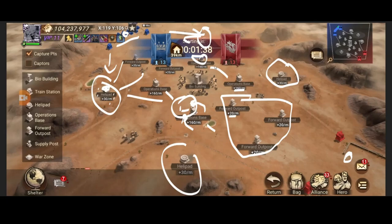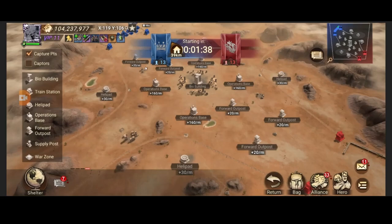The common issue is either over-focusing the field or not keeping your operations base full. Hold your helipad as best you can, and keep launching rallies constantly — you want to keep your enemy's marches busy so you can push up and keep them occupied.